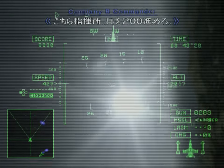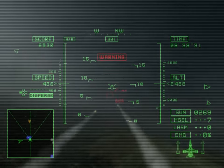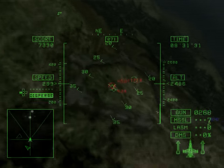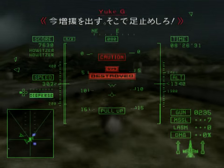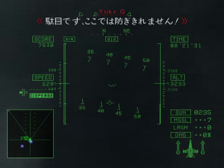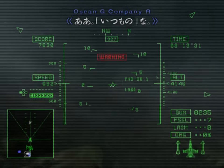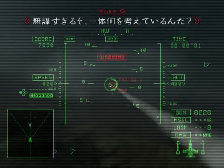This is Command HQ — move the soldiers forward 200! We can't go down all our forces! Looks like we can flank them from here — get the 5th platoon to go! I'm sending reinforcements now — you've got to hold them off! We can't defend this area any longer! We'll go out first — time for the usual! Yeah, the usual! This is nuts — what are they thinking?